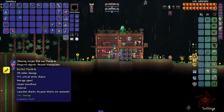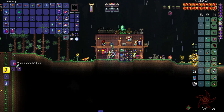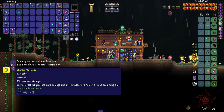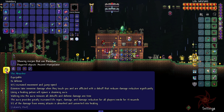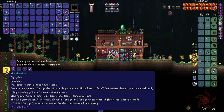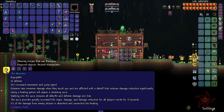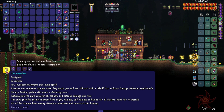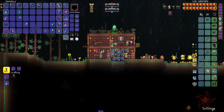This guy is used — the Teratomir. Eulobloom — it's used to upgrade my grand gelatin to the Absorber. Eulobloom provides great increase of life regen, damage and damage reduction for all players inside for 15 seconds. Enemies take immense damage when they touch you and are afflicted with a debuff that reduces damage reduction significantly. 5% of damage from enemy attacks is absorbed and converted into healing. Definitely need to upgrade that. I need Mollusk Husk for that — I gotta go fight the Giant Clam.